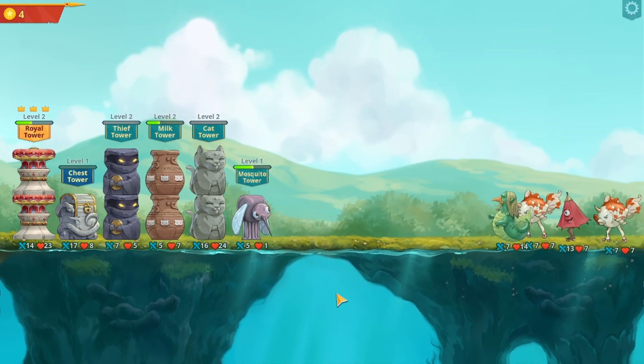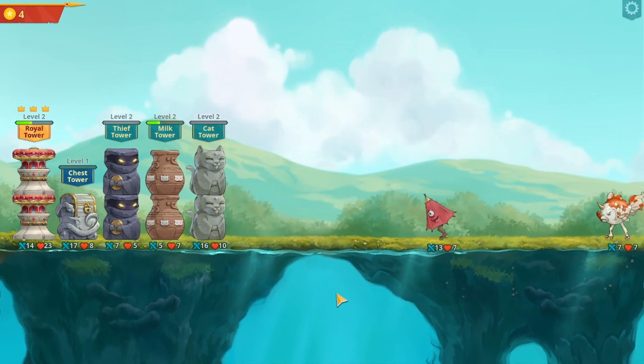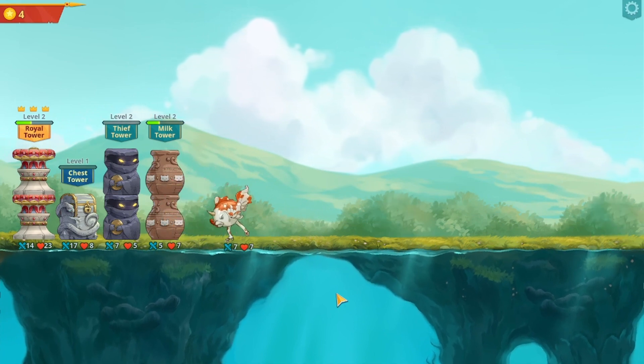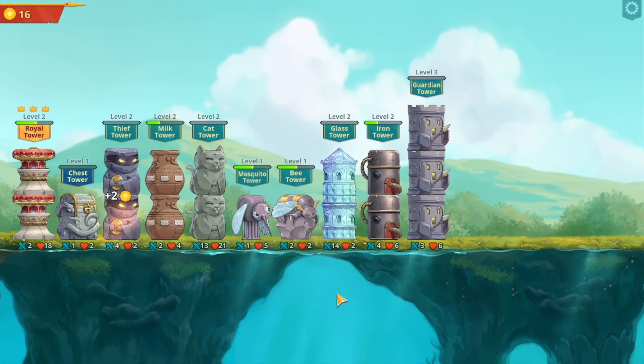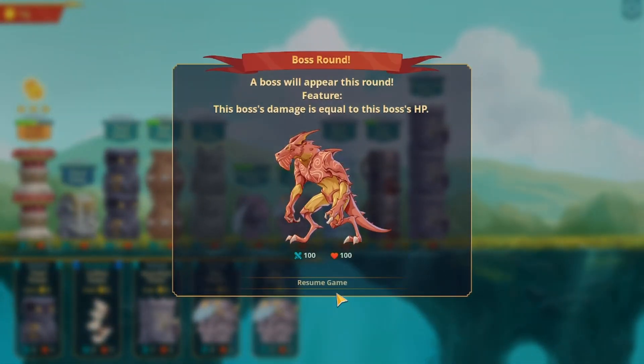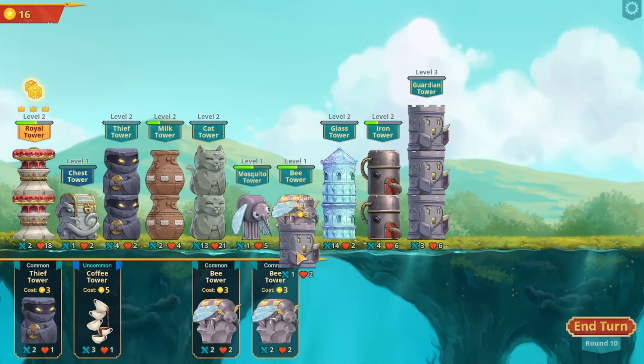I don't know if I like this or not. It just seems to be a bit... pointless. A boss will appear this round. This boss's damage is equal to the boss's hit points. That's a lazy way of doing a boss, by the way.